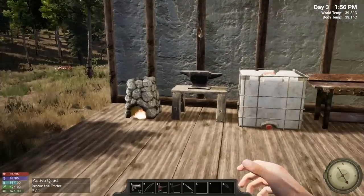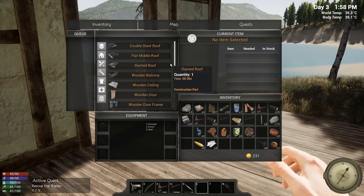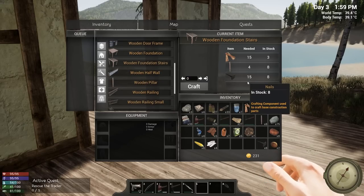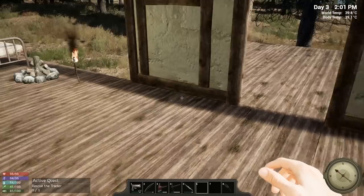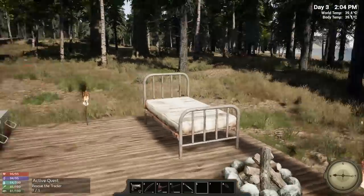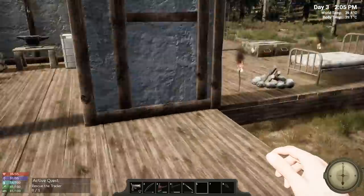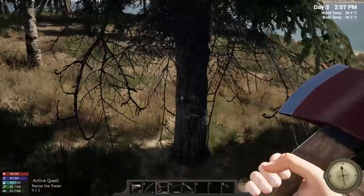Now we need stairs — foundation stairs take 15 nails, so that'll have to wait for a future episode. Anyway guys, if you enjoyed the video make sure you hit that like button, and if you're new here please subscribe for more daily videos. I think next episode we're going to rescue the trader, because if we do that we can start buying and selling which is pretty important. Thank you very much for watching — I'll see you next time, take it easy!